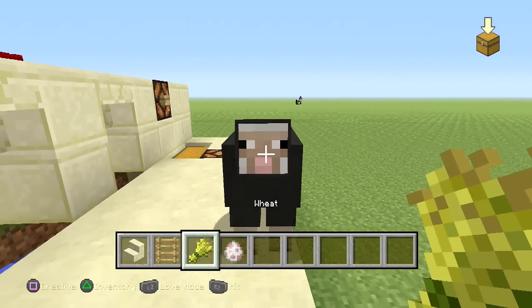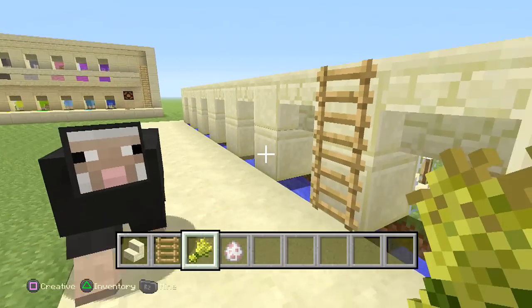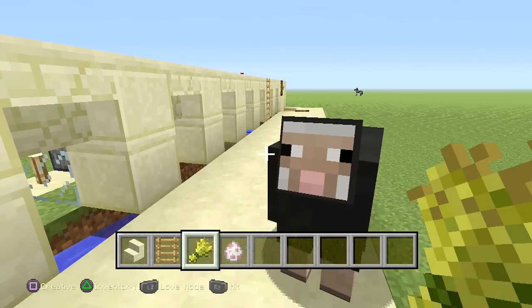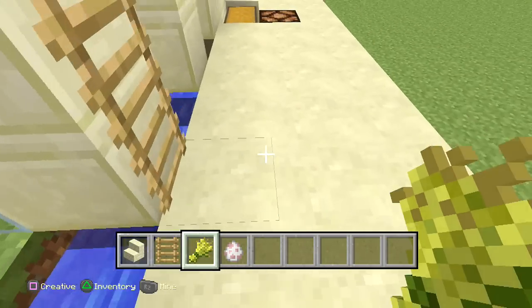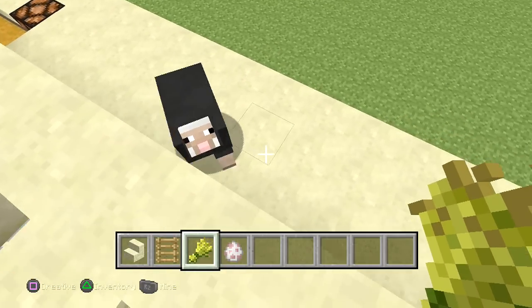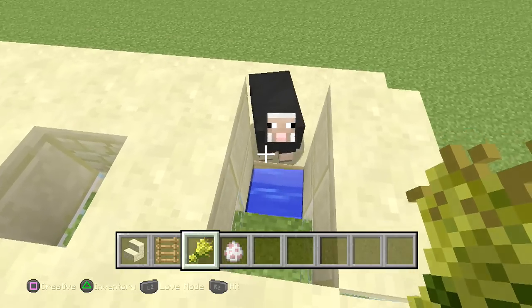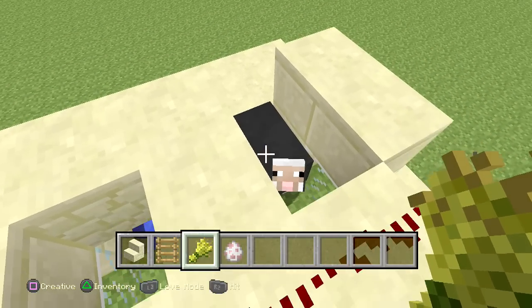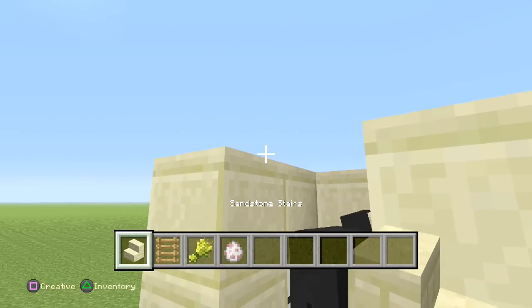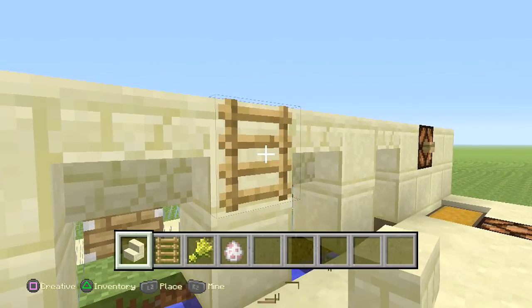To get the sheep inside the mechanism, all you need is some wheat — they'll get attracted to it and follow you everywhere. Place some ladders on the side so you can go right on top. Go all the way to the end, go upstairs, and the sheep will follow you. Just leave the sheep right inside each section, switch the wheat off so they stop following, jump down, hit the sheep once to position it, and place the stairs back. Repeat that for each section.